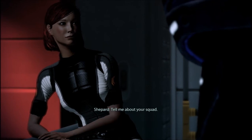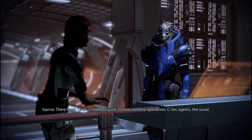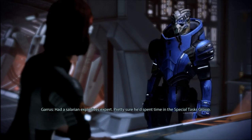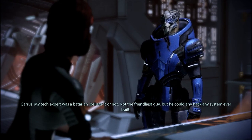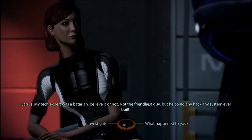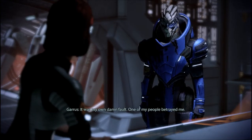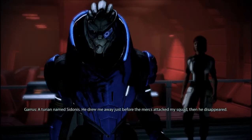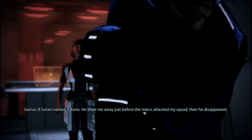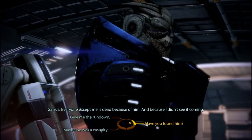Tell me about your squad. There were 12 of us, including me. Former military operatives, C-Sec agents, the usual. Had a Salarian explosives expert — pretty sure he'd spent time in the special tasks group. My tech expert was a Batarian, believe it or not. Not the friendliest guy, but he could hack any system ever built. What happened? How did those mercenary gangs take down your team? It was my own damn fault. One of my people betrayed me — a Turian named Sedonis. He drew me away just before the mercs attacked my squad. Then he disappeared. Everyone except me is dead because of him and because I didn't see it coming.